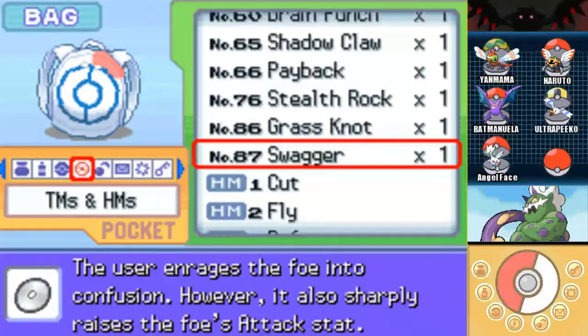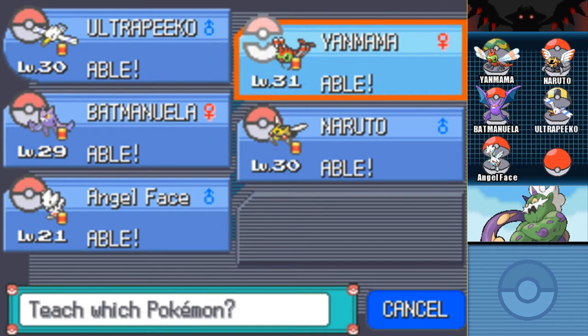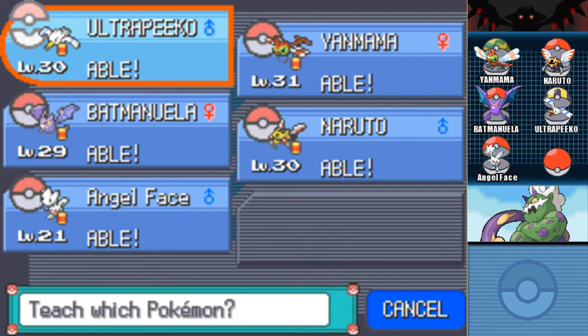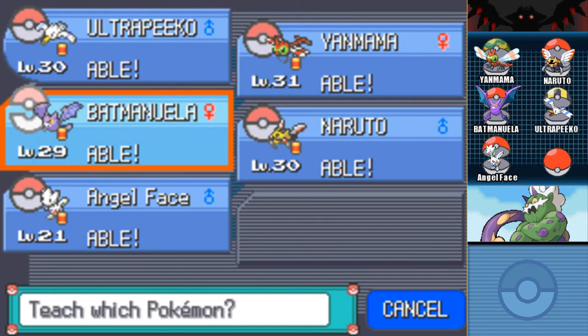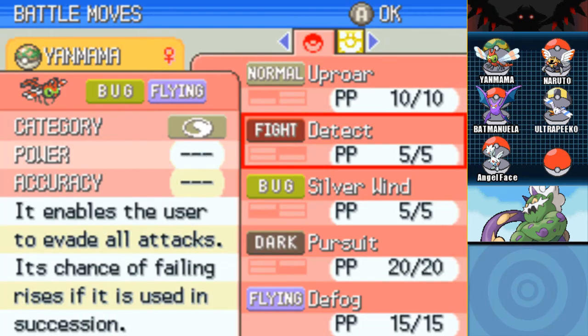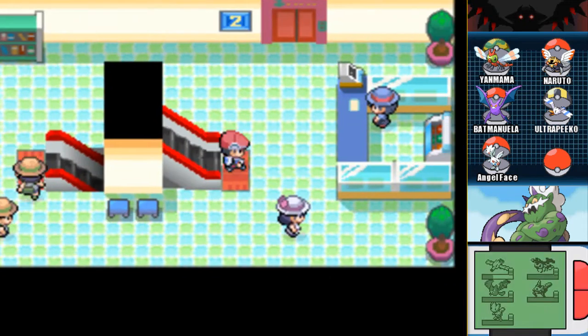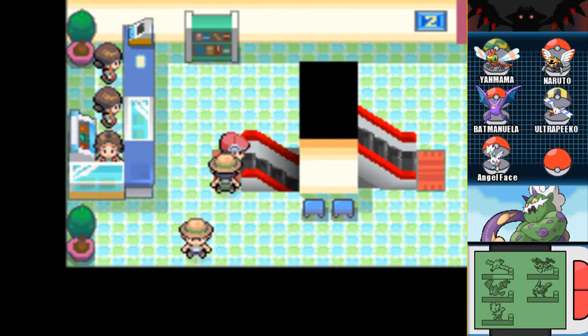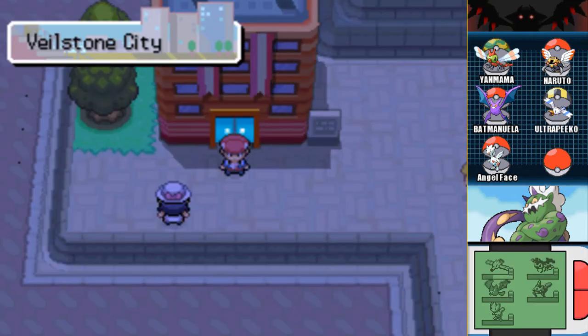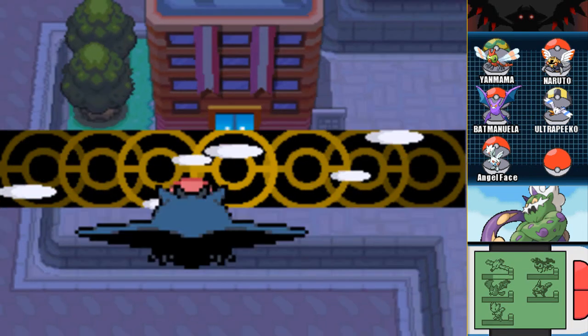We need Defog, which is an amazing move in 6th Gen. Look at the possibilities — it's so perfect that we got Flying as our mono run for the fog area! I don't know what to give it to. I guess Young Mama, because I have Detect on it and I don't really care. This moveset is kind of stale at the moment anyway. I believe we are done here. We'll just fly out over to Solaceon and heal, then head up north.